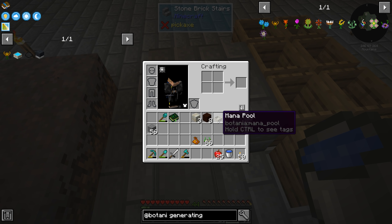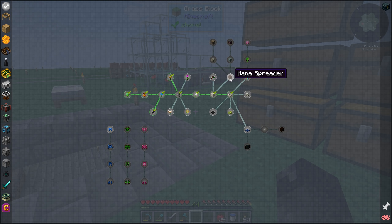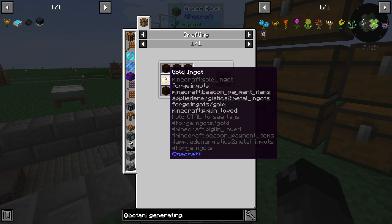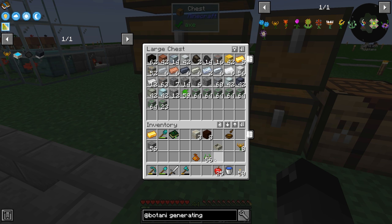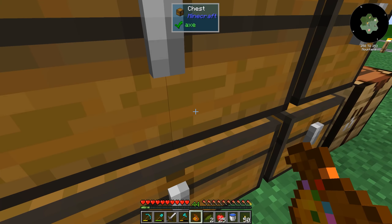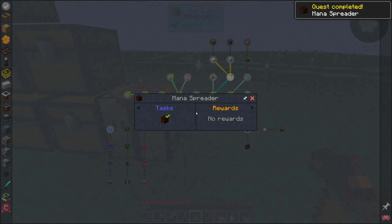In order to get the mana that endo flames produce into a mana pool, we have to have a mana spreader. I don't recall there being a quest for a mana spreader, but since we have the living wood that should be easy. Oh, there is a mana spreader quest right here! The recipe is one gold, six living wood, and then a petal. We should have gold smelted — I need a petal, which I don't have. Let's take green — it doesn't really matter. Mana spreader crafted and that quest is now completed.